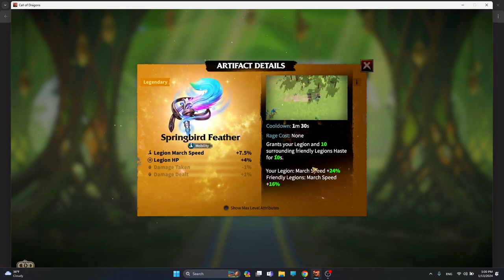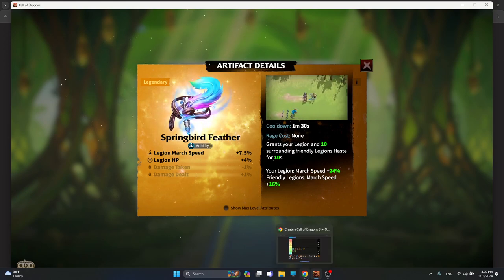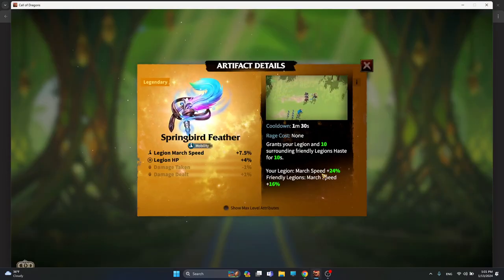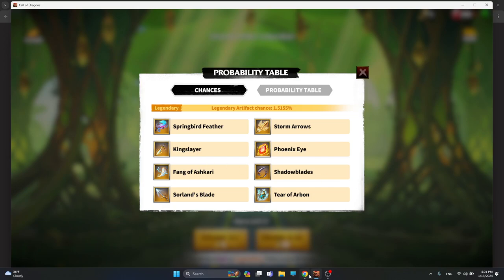Spring Bird Feather gives march speed and is great for cavalry and flying units. This artifact is all about mobility and is second tier after Tear of Arbon, but it's a great artifact if you love moving fast across the map. Flying heroes are very fast legions, and Spring Bird Feather gives them even more march speed and legion HP.